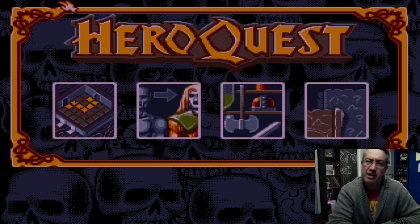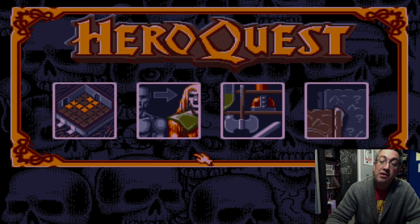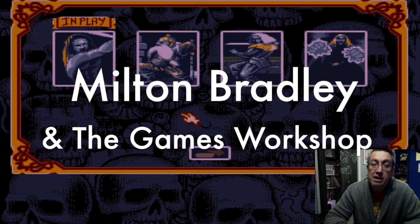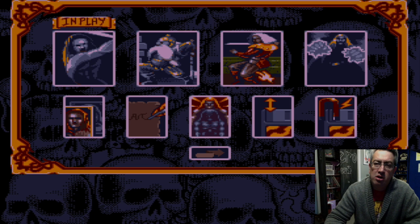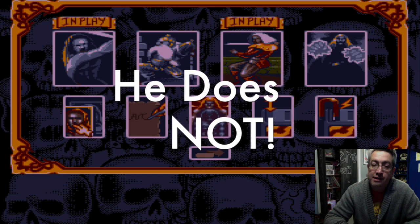I'll have to edit that out so you guys don't see my desktop. So here we are — the Amiga version, released in 1991. This game emulates the board game by the same title — Milton Bradley, I believe, though I could possibly be wrong. It's true to the game in almost every sense of the word. So we've already got the Barbarian selected. We like him because he comes with a sword and likes killing people.